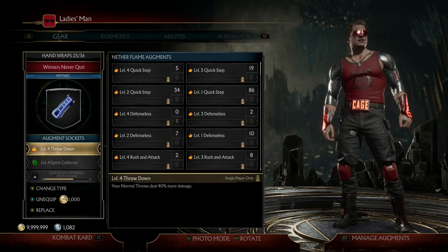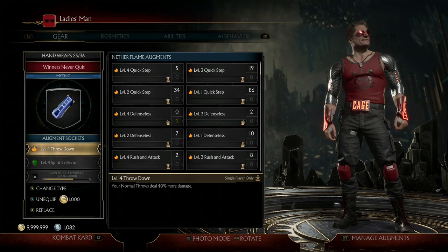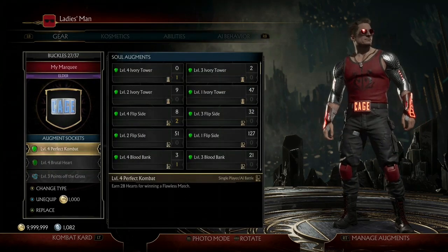If you do mercy them and then hit them with the consumable, you'll be able to grab them and get the brutality that way if you want to secure your flawless victory.